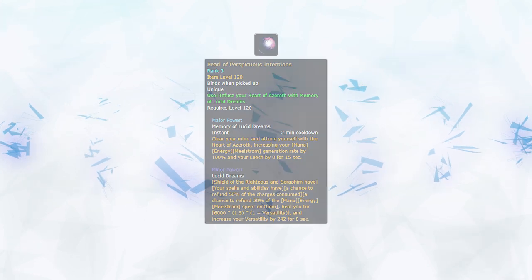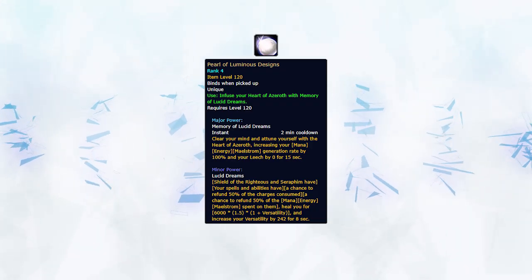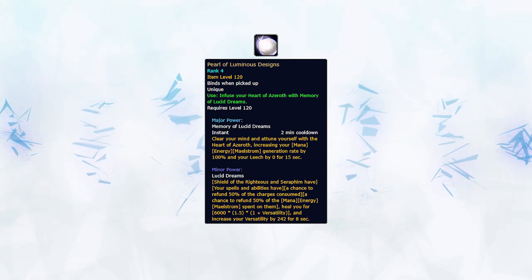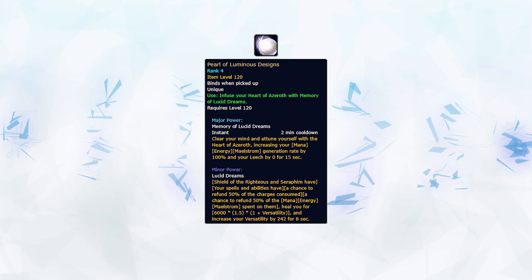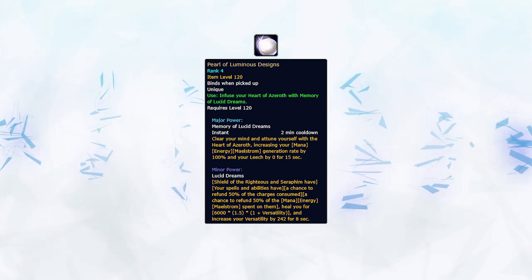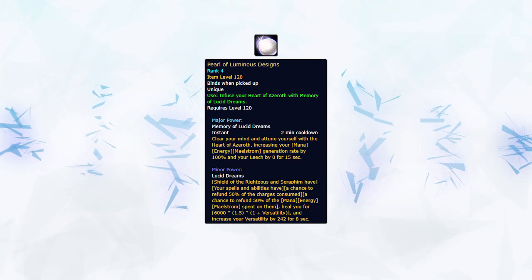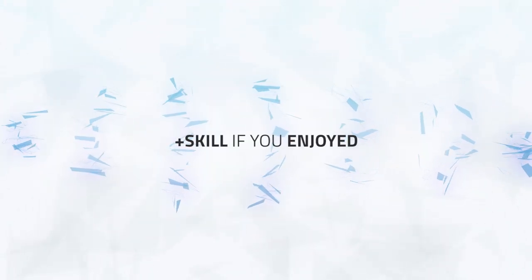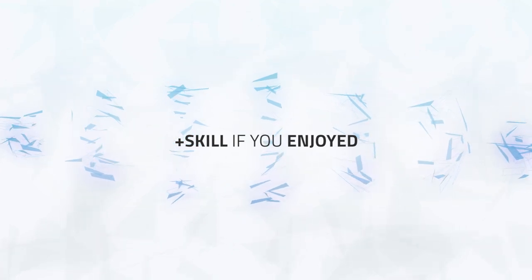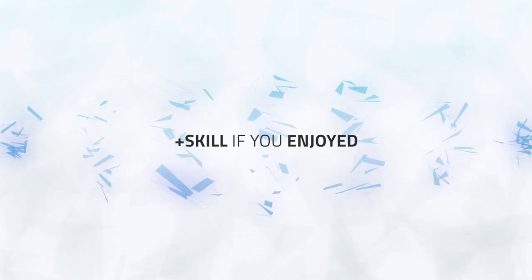Rank 4 requires earning an achievement by leveling all three of your followers to level 30. This will take a while, but bear in mind that rank 4 is purely a cosmetic appearance change when using the essence — it has no difference in actual power compared to rank 3. That's all we have on this essence spotlight for Memory of Lucid Dreams. Thanks for watching, and don't forget to rate this guide if it helped — I'll see you in the next one.